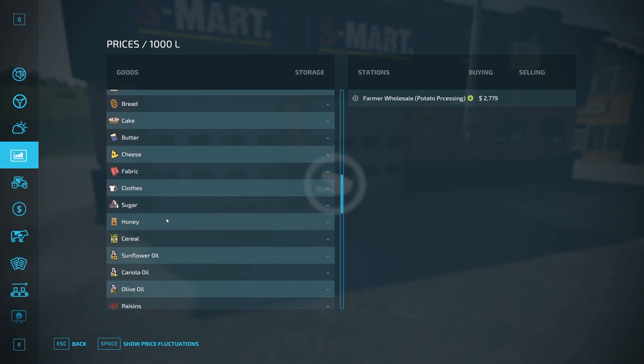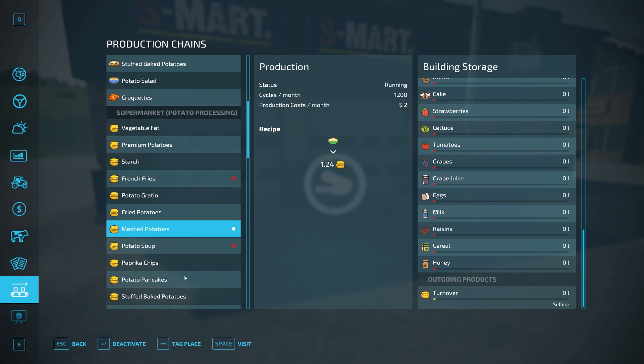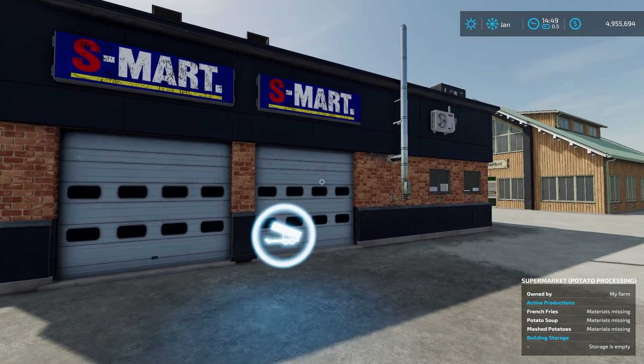Based on the mod description and how it's been modded into the game, the concept is that all these products, when you sell them at this specific point with all of these entries activated, you're going to get 30% more than if you sold them at the other sell point over there.